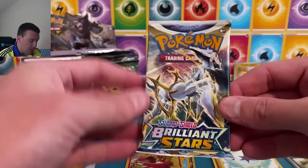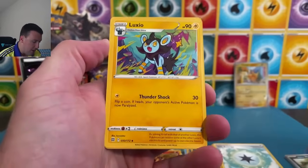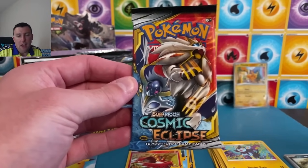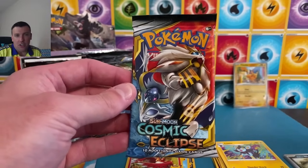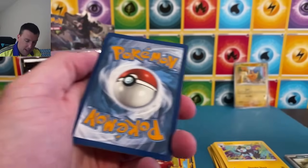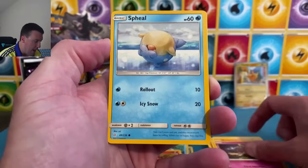Surfing Pikachu out of Celebrations — it's almost a cheat code honestly. Surfing Pikachu there on the VMAX. Out of Brilliant Stars, the full art Pikachu V is in here — very cute card, love the full art. Of course Brilliant Stars also has Charizard, Arceus — you name it. One of the bigger packs in here is Cosmic Eclipse, about 20 dollars per pack right now, with secret rare Pikachu, alternate arts, and trainer gallery character rares.